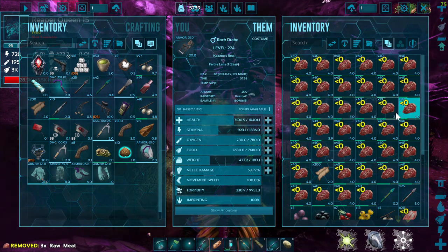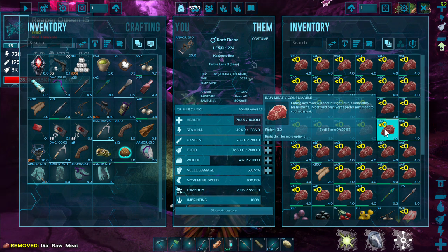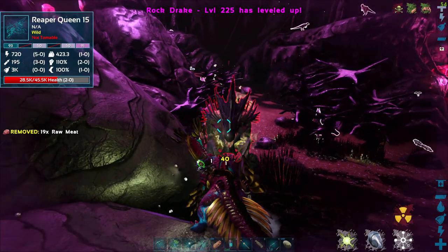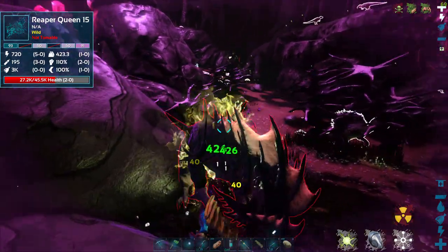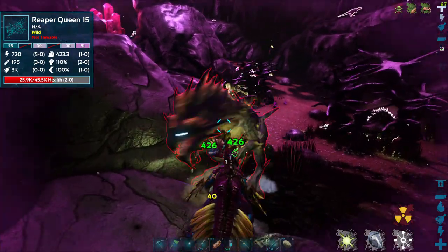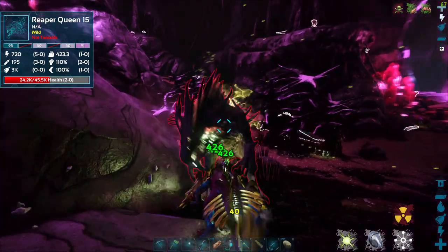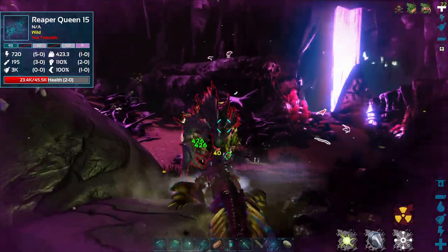I'm going to stop for a second and force-heal my rock drake a little bit. It's taking some damage. I'm level 15 so I wouldn't try this with a low-level rock drake against something like a level 150 — I'd probably die. I'd probably have to have a couple of rock drakes with me, beat her down with one, switch to another.